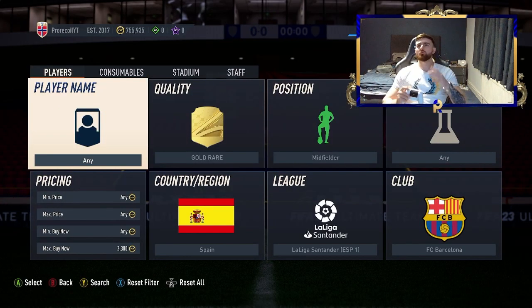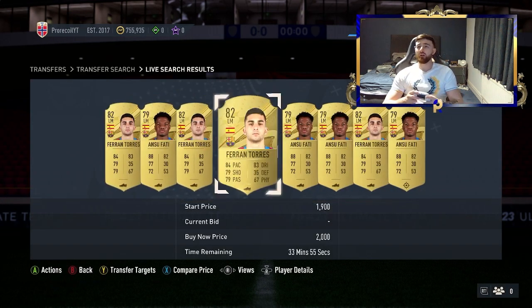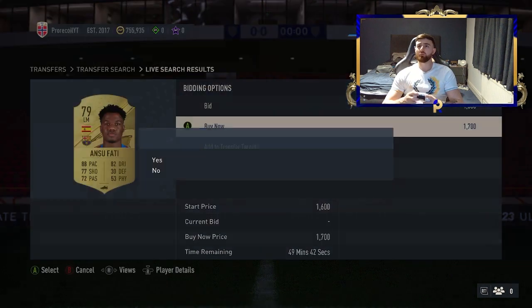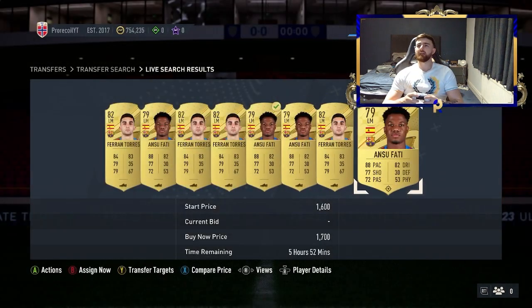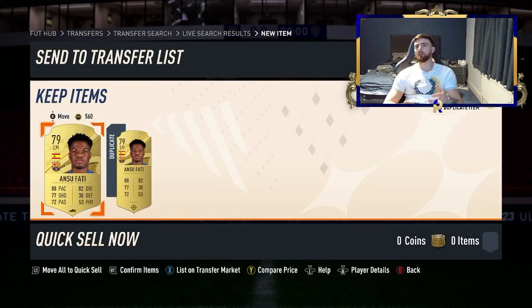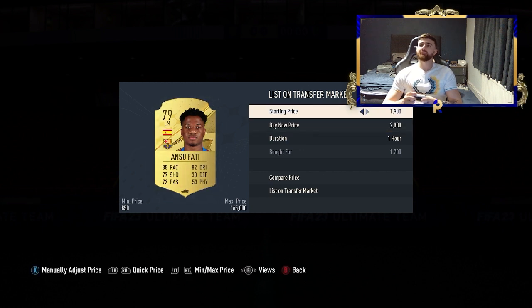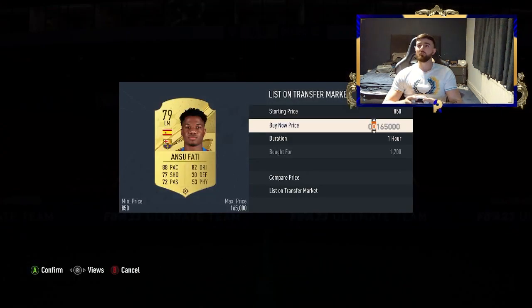The next filter is gold rare midfielder, Spain, Liga Santander, and Barcelona. You've got quite a good range of prices. Those two at 1.7K are the minimum for profit — that's about 200 coins a card, which is not too bad. Selling on 2K, EA taxes 100 coins. Definitely not too bad; we've got a nice profit off both of those.